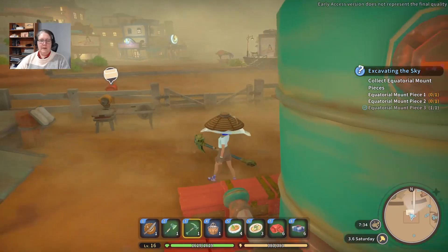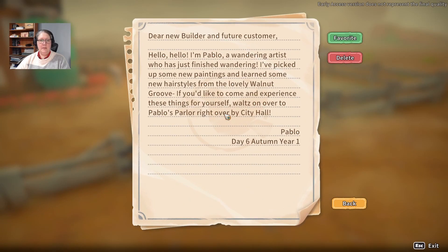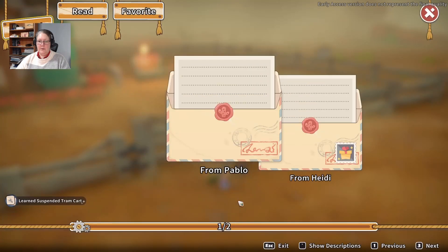Let's check our mail. We were hunting equatorial mount pieces for cheap from Pablo. "Dear new builder and future customer — I'm Pablo, a wandering artist who's just finished wandering. I've picked up some new paintings and learned some new hairstyles from lovely Walnut Grove. Come experience these things at Pablo's Parlor right by City Hall." From Heidi: "Here's a copy of the diagram for the suspended tram cart. I sent one to Mian as well. Justice checked on the cables — they're still traversable. You should upgrade your work table; some recipes need an intermediate work table."